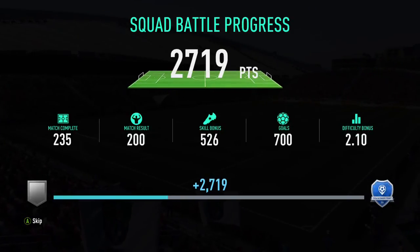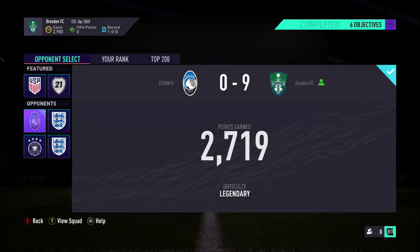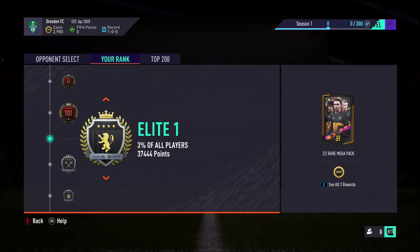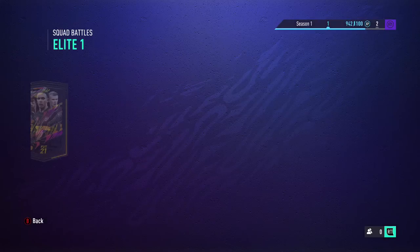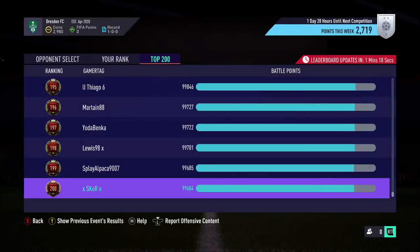2,300 coins — I forgot about that coin boost. I get 2.7k points — pretty good, Silver Three. I think I'll at least try to get Elite One to get the 30,000 coins. I believe the rewards are still the same — 30,000 coins and two Red Mega Packs. Elite One confirmed — 30,000 coins. Top 200 is a thing now — 99,000 coins! I'm definitely not gonna get that.